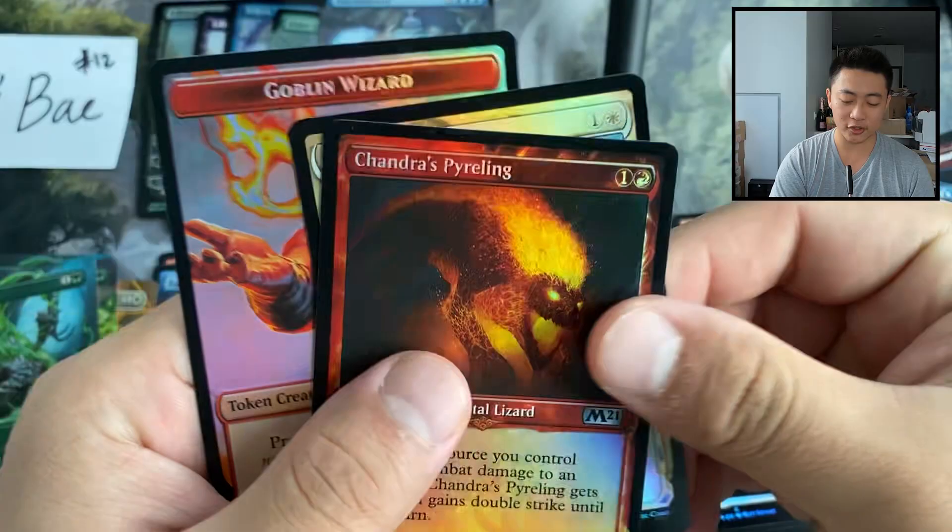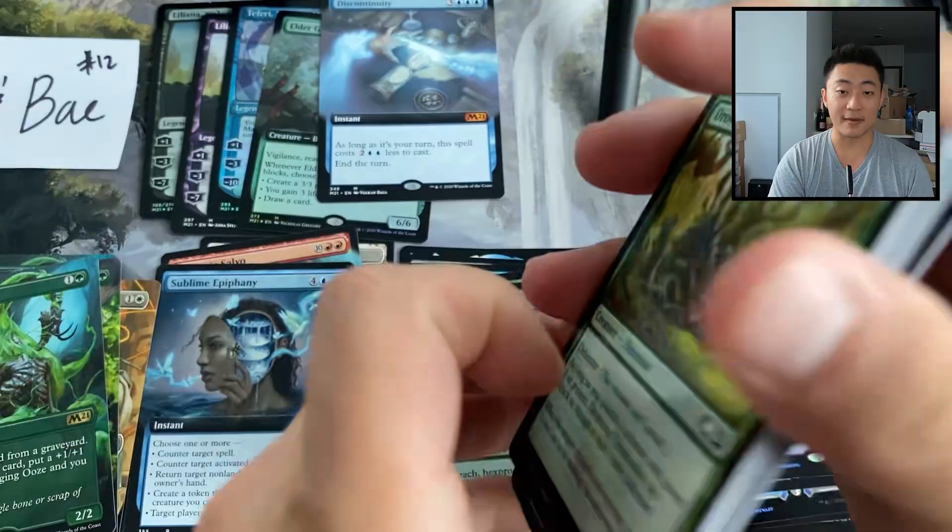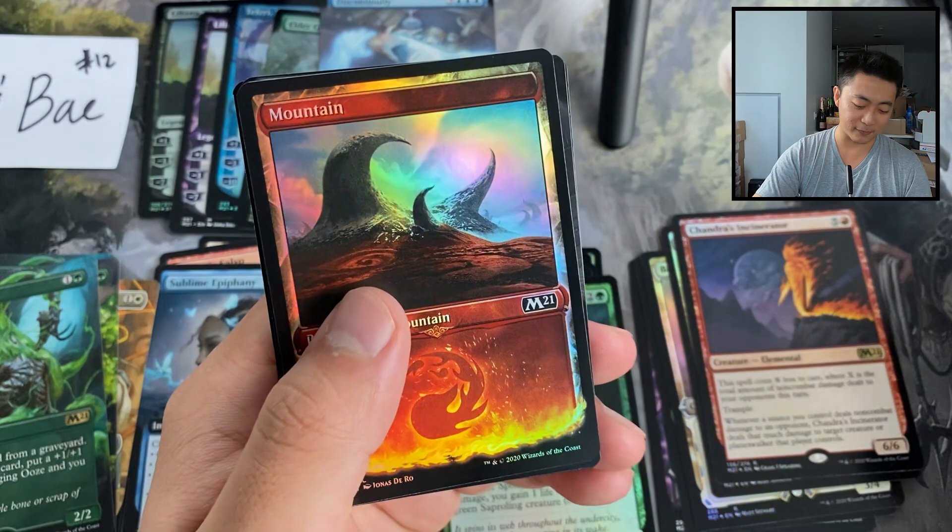A pair of showcase commons, along with this goblin wizard dude Guarding the Treasure. Five mythics so far, halfway through the box — we're on track for a nice mythic box. I keep doing that — I got these boxes differently from basically all my other shipments and I'm just curious what they look like.